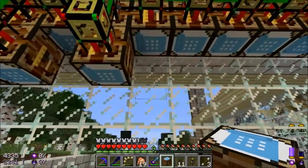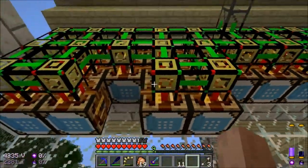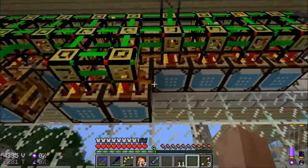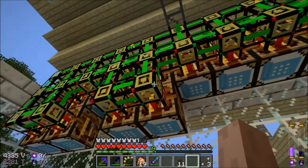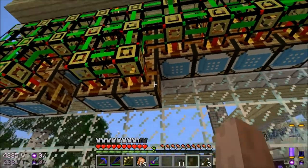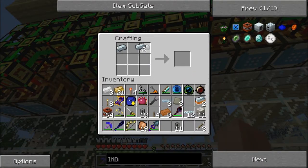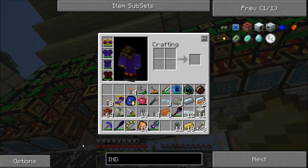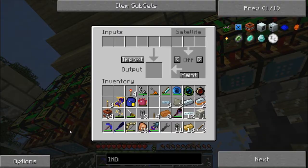I'll put this one here. I'm actually skipping a space because I want to be able to work on these other benches and you can't do that if they're covering the whole wall. These go here, these go here, and these go here. And then we need a wrench. Import mixed metal ingots — cool.